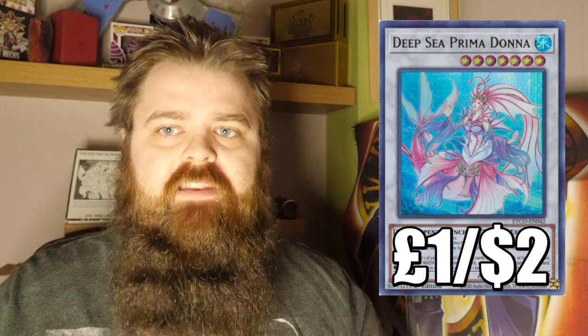Deep Sea Prima Donna was part of the Deepsea Diva combo route — you target one of your opponent's banished cards, add it back to hand, and special summon a level four from the deck, which is the Ice Barrier that discards and special summons an Ice Barrier tuner from the deck. It's a level seven tuner, so it has further synergy to get into bigger monsters. If it leaves the field you shuffle a banished card back into the deck. Sitting at around £1 as an ultra rare from Eternity Code.